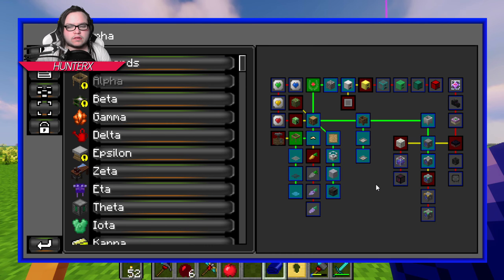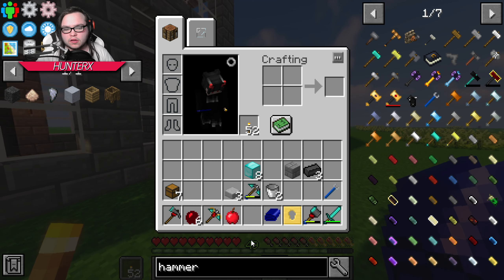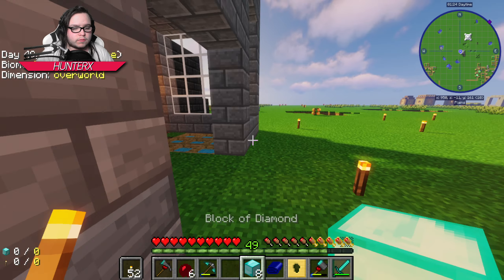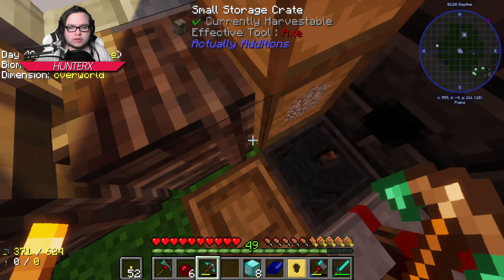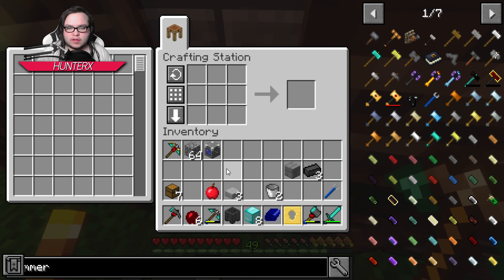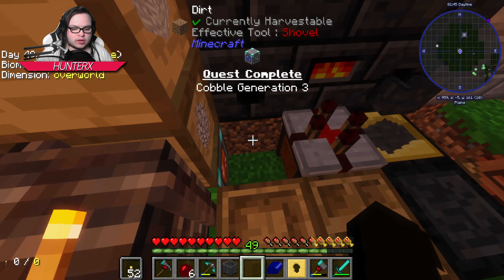Today I just want to relax and we're definitely going to upgrade our cobblestone generator. In between episodes I went ahead and grabbed ourselves some beautiful iron. Let me get in here — excuse me — take this and upgrade you like that. And that should be good. You're now a tier three cobblestone gen.